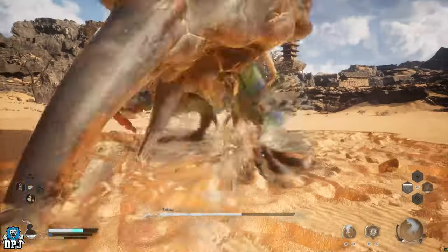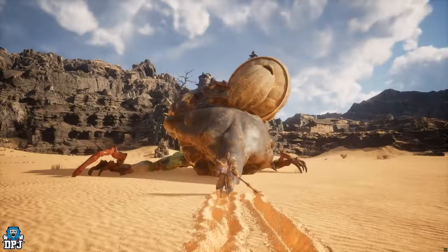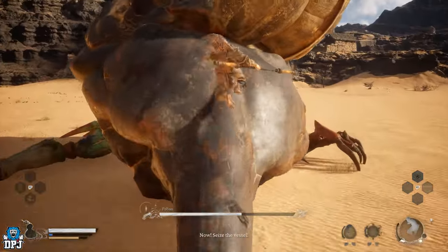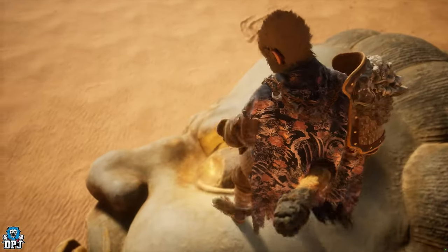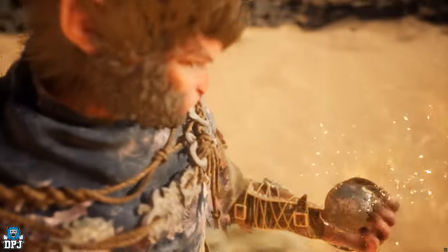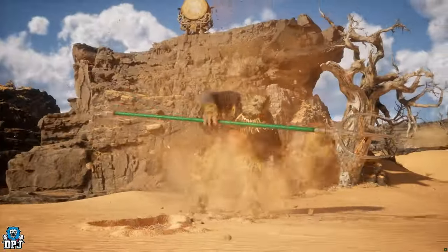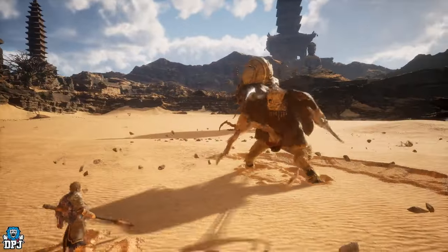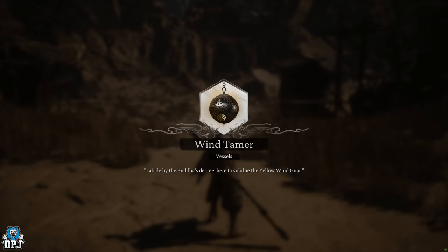Once you get his health down to about half, the Yellow Wind Sage will begin to play those drums. Getting back into the encounter, you have to climb on top of this insect and grab the Wind Tamer. The Yellow Wind Sage will then join you in battle where you finish off the Fuban boss. Upon doing this, you are rewarded the Wind Tamer and can then craft the insect armor.